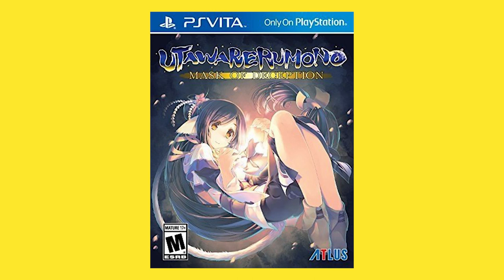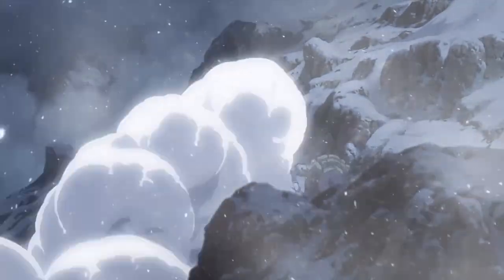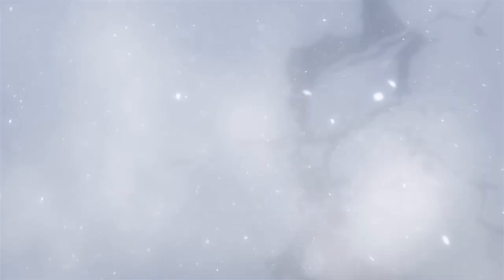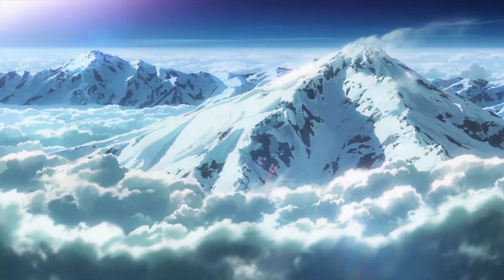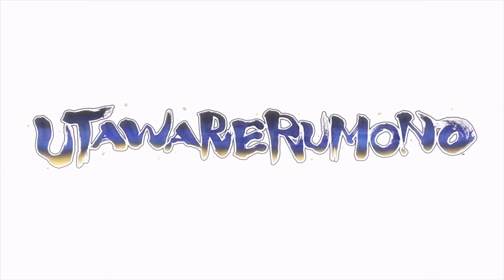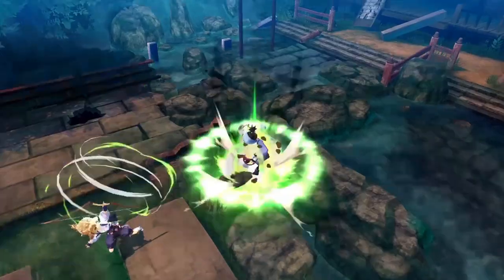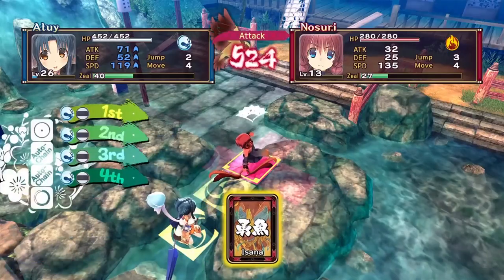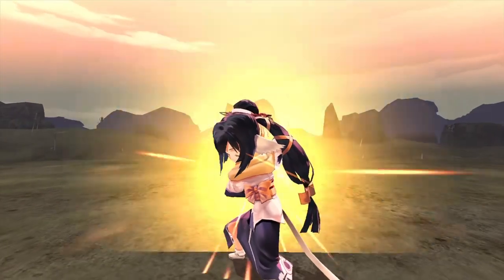Next up is Utawarerumono: Mask of Deception. This is the sequel to a Japanese-only PC and PS2 game — a fantasy-themed visual novel with RPG tactics battles built in. The player controls an amnesiac protagonist who wakes up as the last pure human in a world full of people with animal ears and tails. The original game never came out over here but it did have a dubbed anime. Mask of Deception is only the first part of this sequel, and the tactics battles feature timed button presses similar to Super Mario RPG.